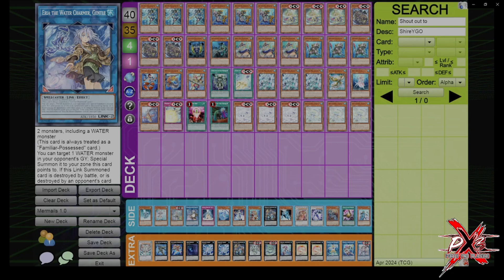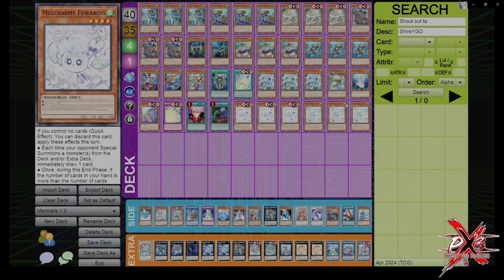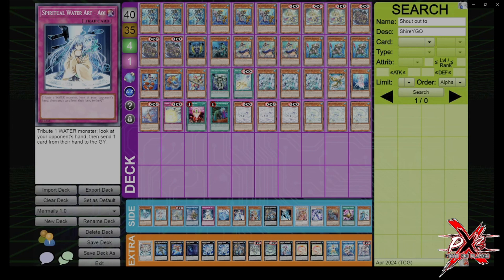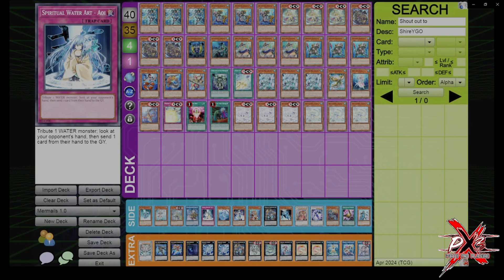The Water Charmer will come in if the mirror match is prevalent, probably over Torpedo, but even then I don't think it changes mirror matches much because mirror matches are pretty oppressive. This card has two uses: firstly, Thrust. In a format where everybody's playing to stop your opponent from playing, you can Thrust for an AOE, normal summon a Water monster, they get one draw and you get to look at their hand and discard a card. This card's also not bad going first, so you could side it.